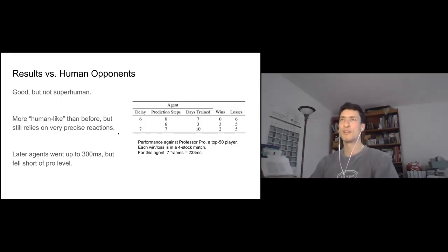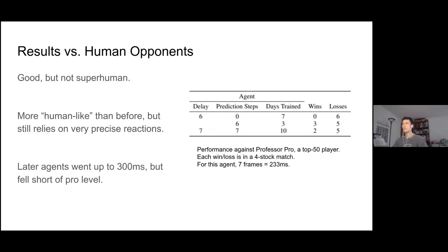Results against human opponents: the TLDR is that they're good, but not superhuman anymore. In the table, you can see results against one top-50 player and the number one player in the UK. Agents with six and seven steps of delay were able to take some games against them, though they no longer have a positive record. These wins are winning whole matches — getting first to four kills — which is more meaningful than just kills and deaths. Qualitatively, people who played against these agents trained with delay and prediction said they were more human-like than before, but still relied a lot on precise reactions and were still exploitable.